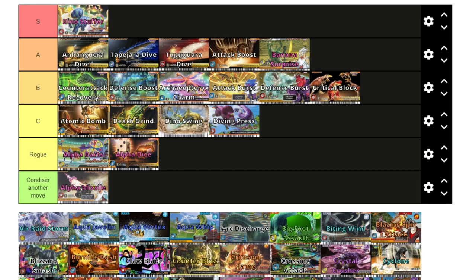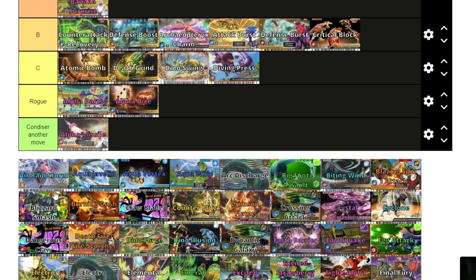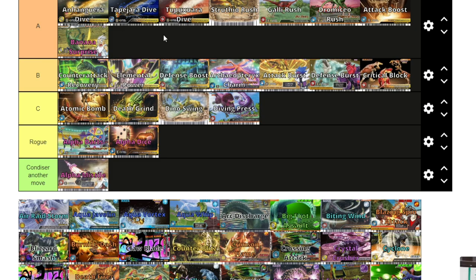Dromeo Rush and the other rush moves — I'm going to put them in A tier. They're good moves, very similar to the dive moves, but I think the damage is slightly less than the dives so I'll put them slightly below. Elemental Power is an interesting one because it's only good if you have a super move or your opponent has a super. I think it's above Defense Boost because it has a bigger impact, but I don't think it's A tier on its own — though combined with another move it could be A tier.